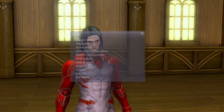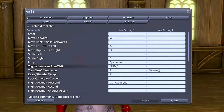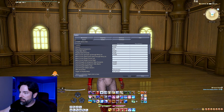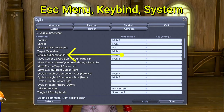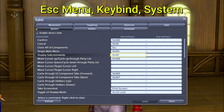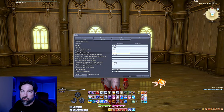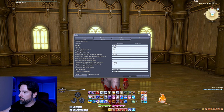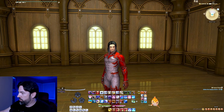First, go into your Escape menu, then Keybind, then System, and make certain that you have something set for Display Subcommand and something for Confirm. Mine are the defaults — Display Subcommand as the asterisk on the numpad and Confirm as numpad zero. Just make sure if you've used those for something else that you have something set up for both. We're going to be using that a lot for housing glitches.